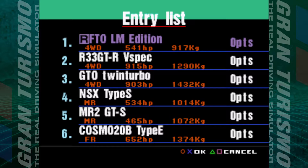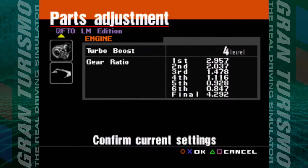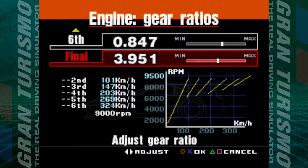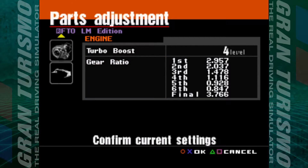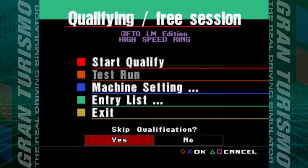What we're going to do is go to the gear ratios and change the final drive just a little bit. 321 is 200 miles an hour but I want to put it up to 340 for sixth gear. It's going to be a lot faster than that anyway once we get into the draft — it will go above 340. We're not going to qualify either, just jump straight into the races.